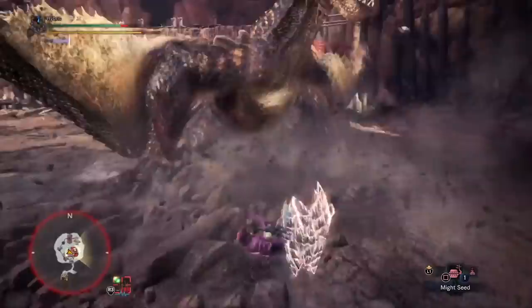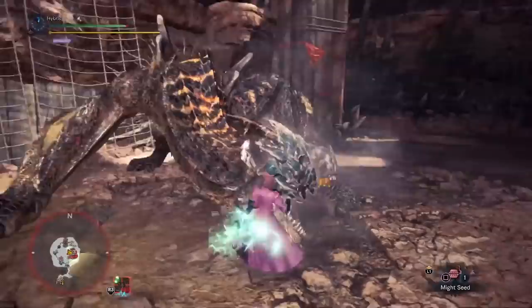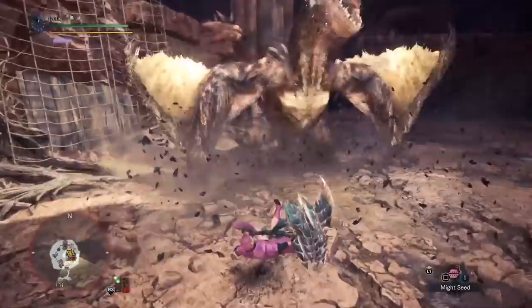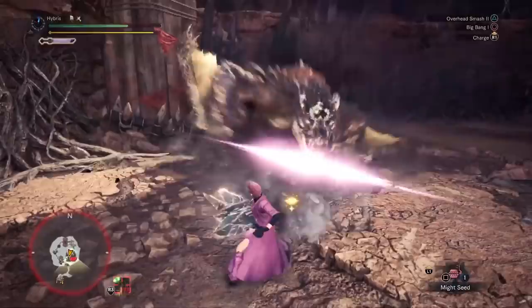Okay, that is every single one of the meta raw hammer builds. We haven't looked into elemental hammer but it's likely not good because hammer has the second highest motion values in the game next to greatsword, meaning raw is pretty much the go-to for it. We did not cover a para hammer weapon because we don't really consider it meta even against para matchups, especially with how fast you can get KOs now in Iceborne. But if that's the sort of thing you'd be interested in seeing, let us know in the comments because we are considering doing an off-meta series as well.